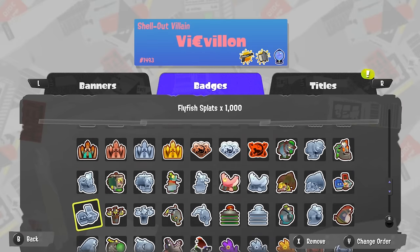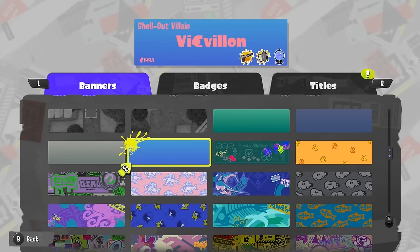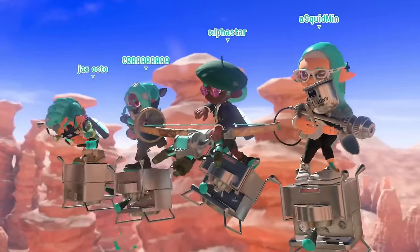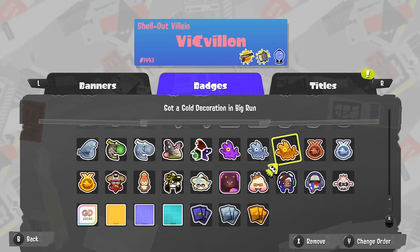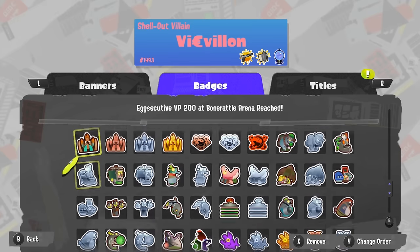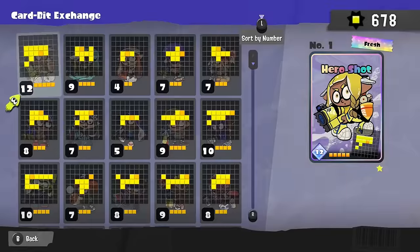There are also so many statistics we just don't have in general. What about more information for subs, mains, and specials when it comes to your win rate? Currently that information is available on the app, but it takes into account your private battle statistics as well, which makes that number not very useful when you're trying to climb for a specific badge. Both Salmon Run and Table Turf suffer from having badges that take a really, really long time to get, and it's difficult to incentivize the average player to want to grind for them.